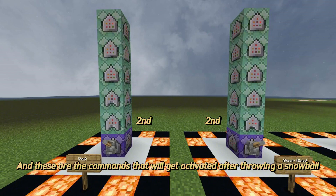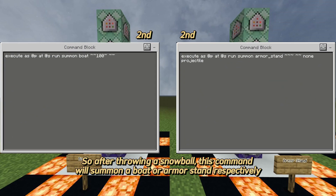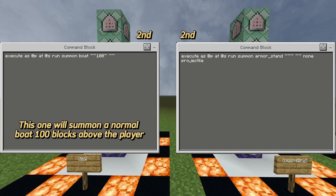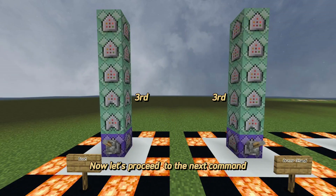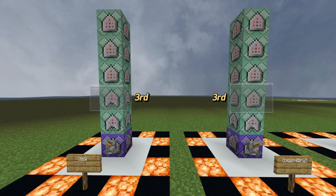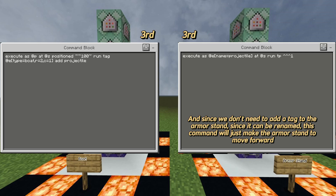These are the commands that get activated after throwing a snowball. After throwing a snowball, this command will summon a boat or armor stand respectively. This one summons a normal boat 100 blocks above the player, and this one summons an armor stand named 'projectile' at the player's location. Since we can't rename a boat, the next command adds a projectile tag to the boat 100 blocks above the player. And since the armor stand can be renamed, that command instead makes the armor stand move forward.